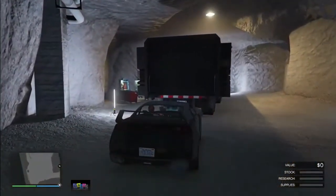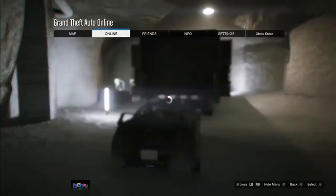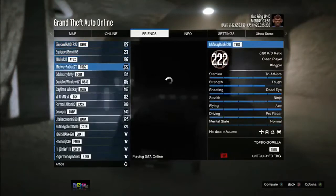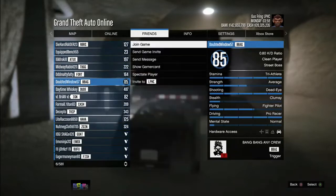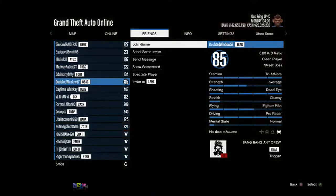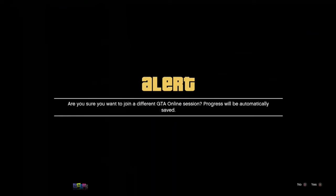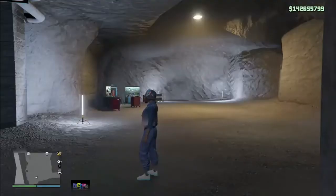Your friend needs to drive all the way to his Mobile Operation Center and make sure he has the right d-pad option to enter the MOC showing at the top left of his screen. You then need to press the pause button, go to Friends, and join one of your friends. Your friend must be in a different targeting mode. Tell your friend to press right on the d-pad, and as soon as he does, you need to select Join Game.